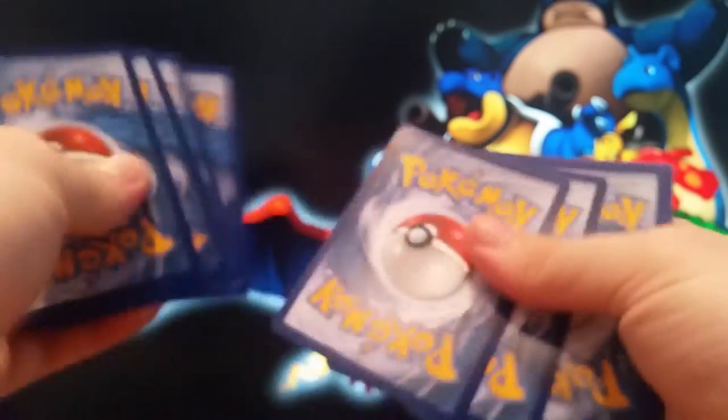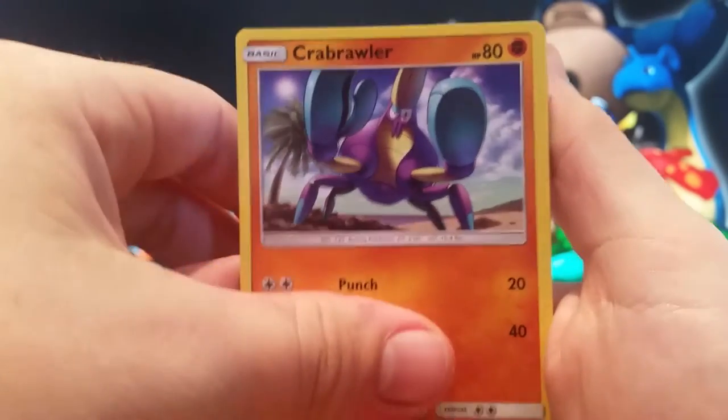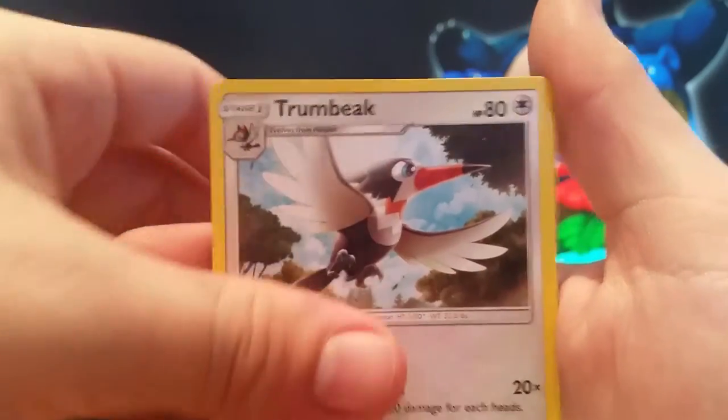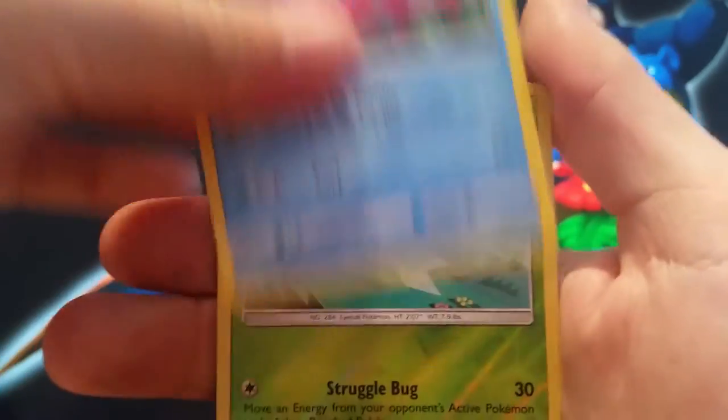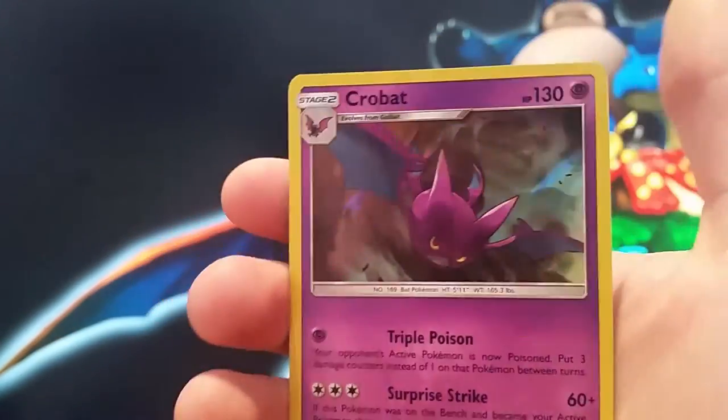Two more packs for this part. Four Mantis, Surskid, Growlithe, Crab Roller, Marini, Dark Energy, Energy Switch, Trumbig, Corsola, Reverse Mascarine, and Reverse Holo Crobat — nice Reverse Holo there.